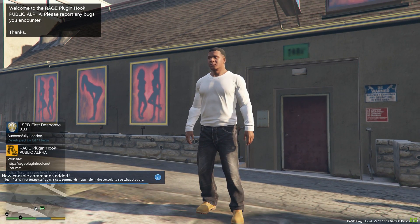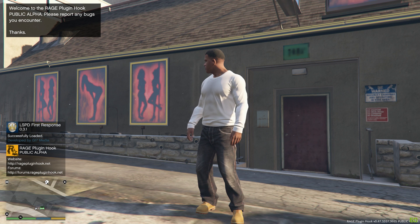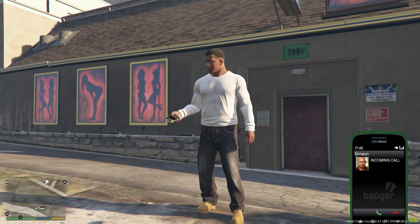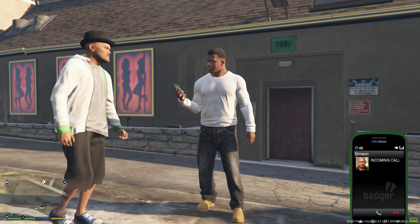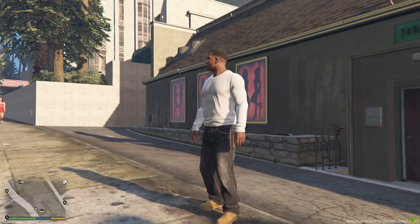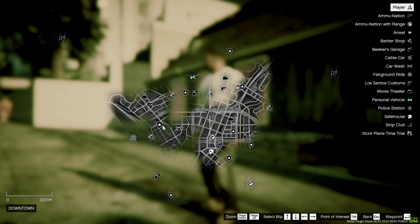Down in the bottom left-hand corner it says 'RagePluginHook Public Alpha, LSPDFR First Response 0.3.1 — Successfully loaded.' Now you see on your mini-map the little police badges, and you see the jail bars indicator telling you where there's a jail drop-off for suspects. Go into your pause menu, go into the map, and you see the little badges everywhere. Now you know that your RagePluginHook loaded properly and you can play your game on duty as a police officer.